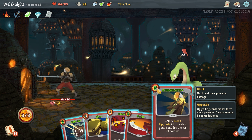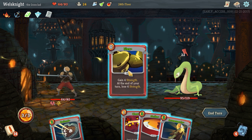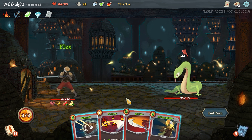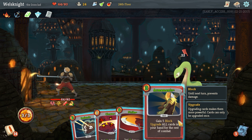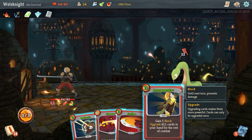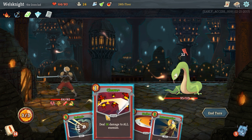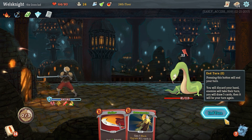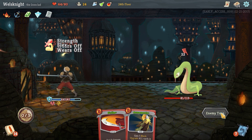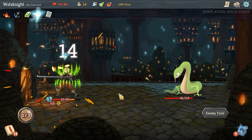Why is armaments costing three? Oh, because that's the debuff confusion — whenever you draw a card, randomize its cost. He's going to attack for 22 — that is a lot of damage. I guess you cleave and defend; we've got randomized costs here and it's pretty terrible.